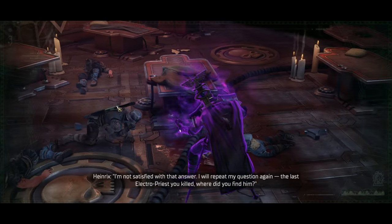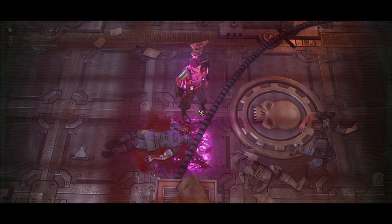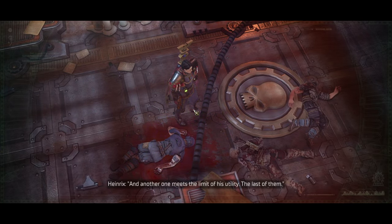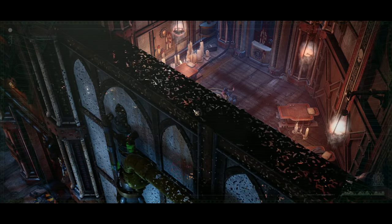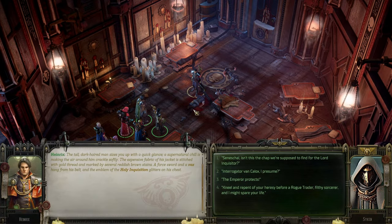Despite the answer, I'll repeat my question: the last electro priest you killed — where did you find him? 'Burn in the fire of dawn, servant of the corpse emperor.' Another one meets the limit of his utility. Oh yeah, an inquisitor! Heinrichs — the tall dark-haired man — seizes up with a quick glaze. A supernatural chill is marking the air around him, crackling softly. The expensive fabric of his jacket is stitched with gold thread and marked by several reddish brown stains. A force sword and a vox hang from his belt and an emblem of the Holy Inquisition glitters on his chest. Inquisitors are pretty powerful psykers as you know from Chaos Gate.